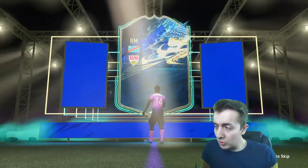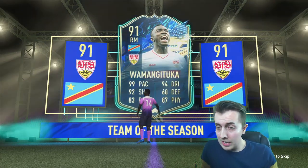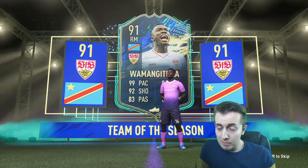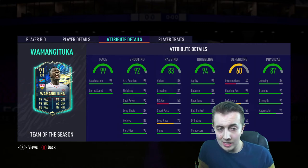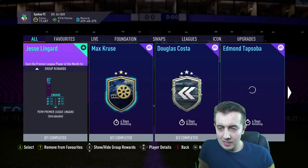I've used Saar quite a bit, mainly as a super sub, and I always thought he's pretty good. Obviously this guy — five star skills, three star weak foot I believe — and he looks completely ridiculous. His in-game face looks nothing like him anyway, but he looks very similar to Saar. Just a beast all around, a complete and utter tank. He is in the club, you love to see it.